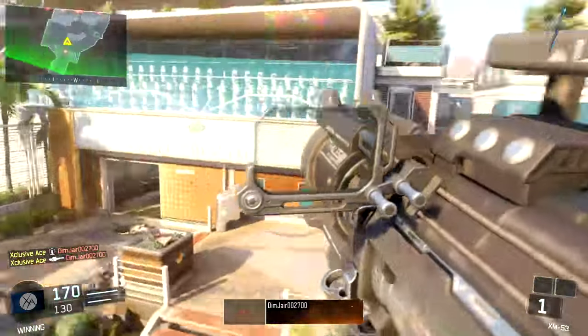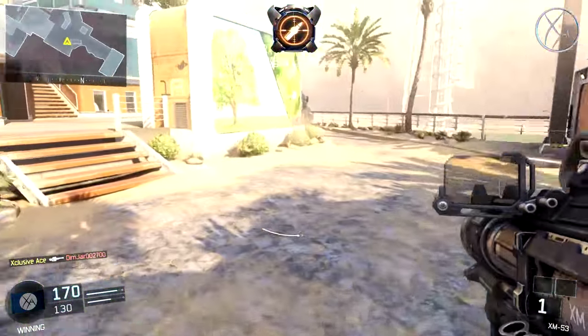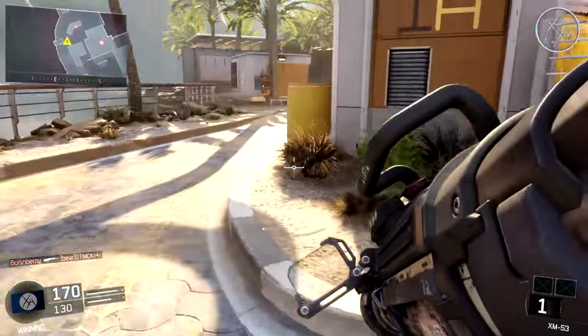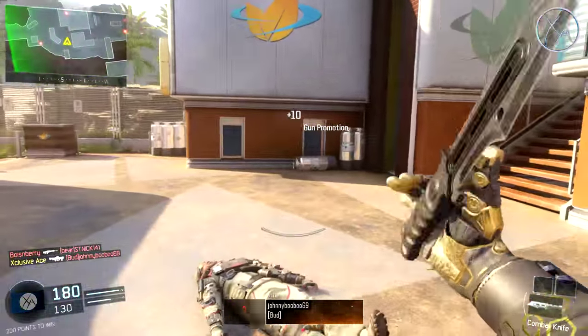What's up guys, my name is Ace and welcome back to another Dark Matter Guide. In today's episode we're going to be covering how to get all of the different camos for the launchers in Black Ops 3. Let's get into it.